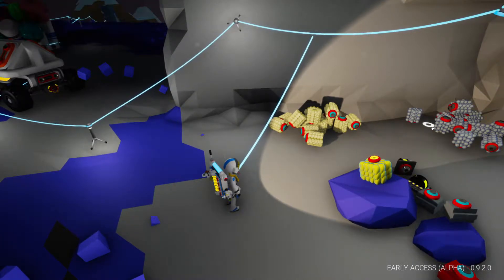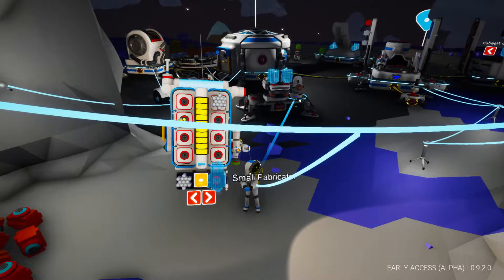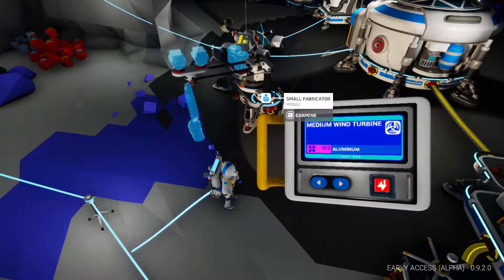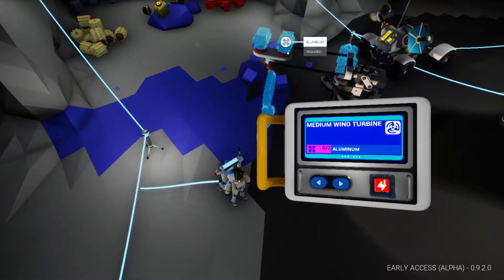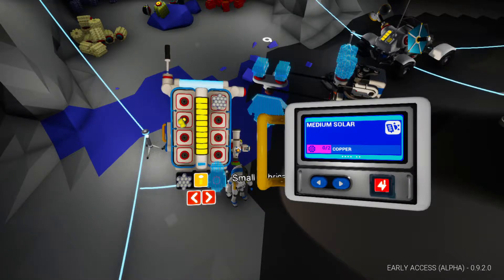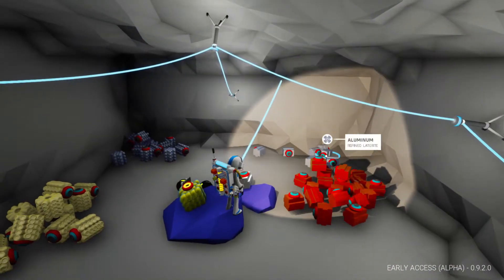What you need is only one compound. Craft a small replicator — I already have it here. Put it here and open it. For the wind turbine you need aluminum, and for the medium solar panel you need two copper and two aluminum.